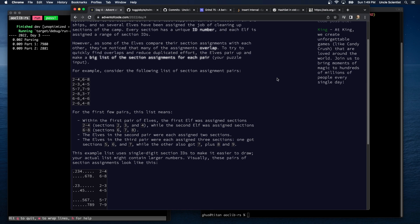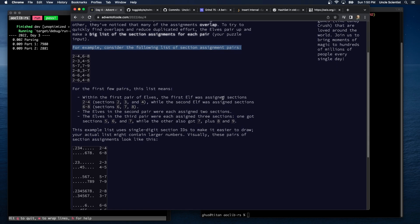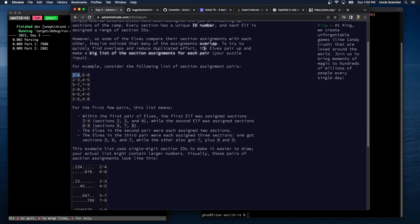To try to quickly find overlaps and reduce duplicated effort, the elves pair up and make a big list of section assignments for each pair. You kind of want overlap when you're doing cleanup, right? Because somebody might miss something. So we have a bunch of assignment pairs. For the first pair, the first elf was assigned sections 2 to 4 and the second elf was assigned sections 6 to 8 — so that's a pair. Each one of these is a pair of elves.